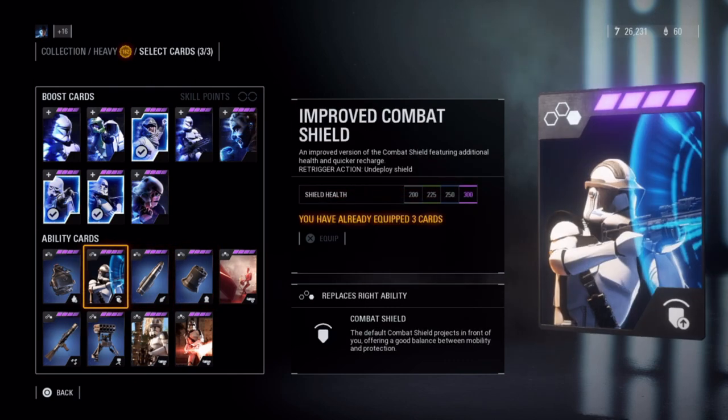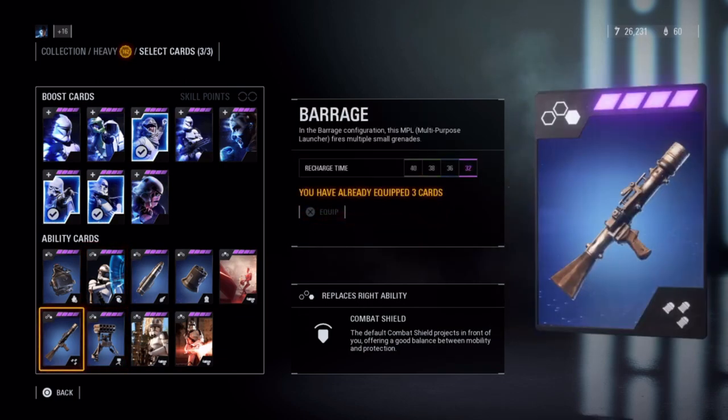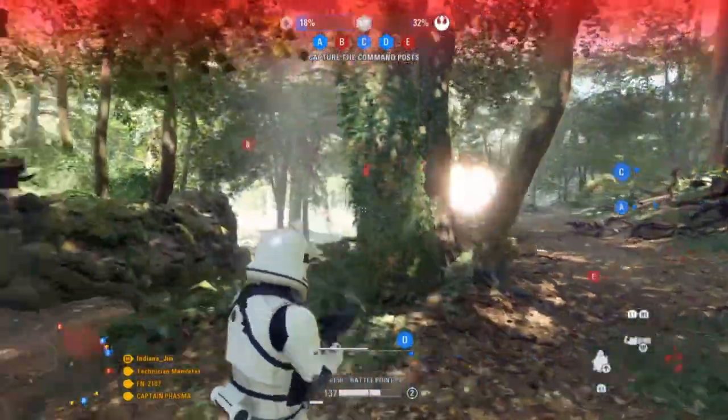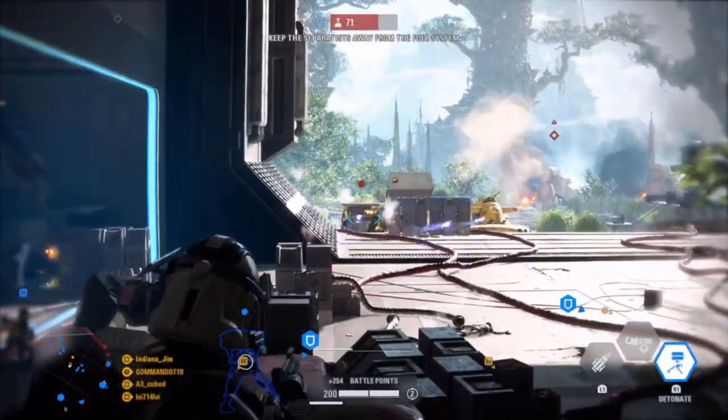Replacing the Combat Shield is the Improved Combat Shield, with faster recharge and additional health, and upgrades increase it up to 300. The Barrage is a three-grenade launcher at single fire. Upgrades reduce the recharge time to 32 seconds. And the Ion Turret automatically fires at vehicles and other turrets.